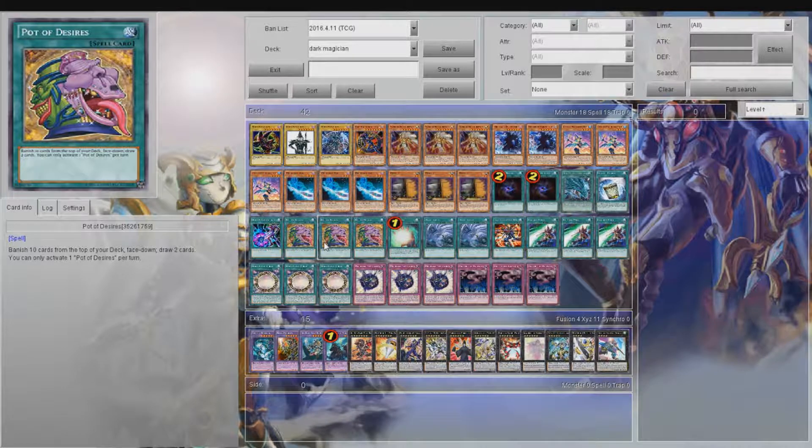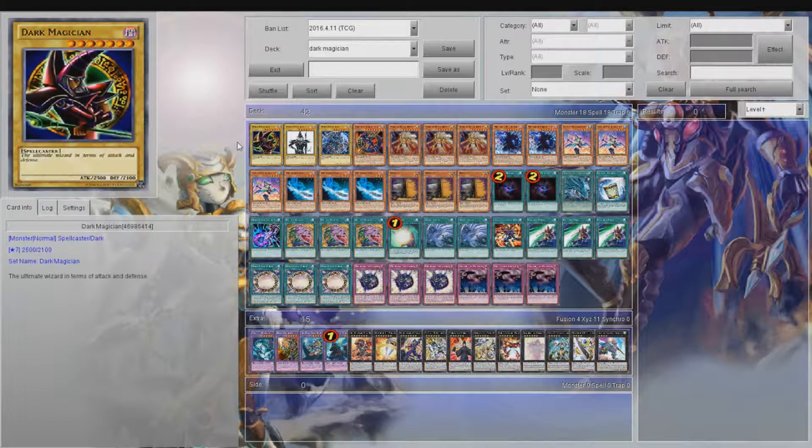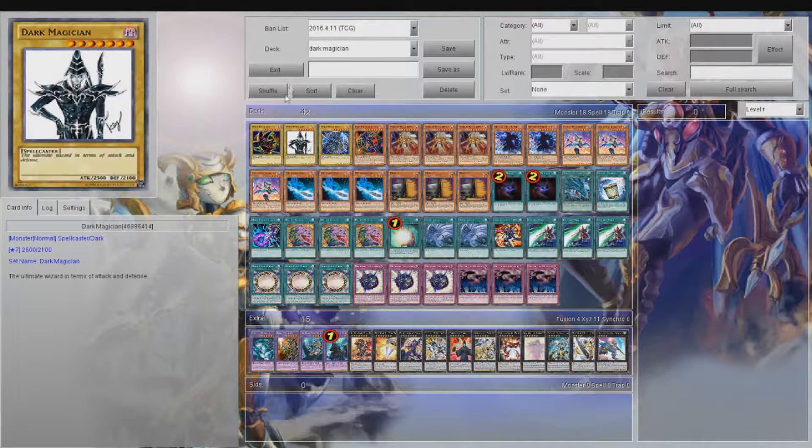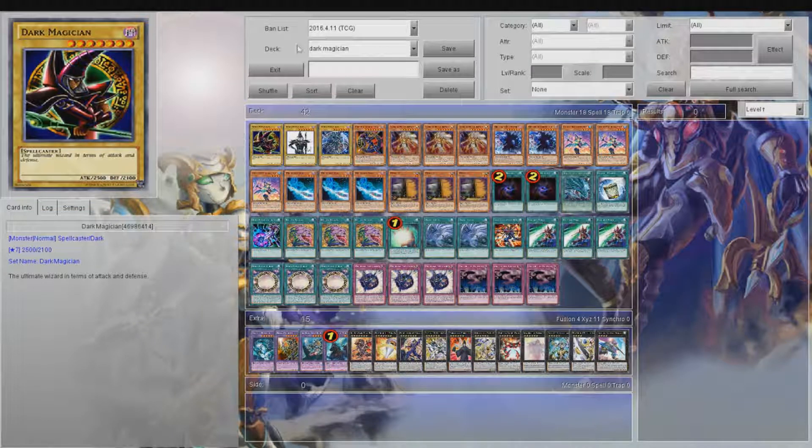We're running 42 cards in this deck. As far as competitiveness goes, not until we get Eternal Souls — once we get Eternal Souls this deck will probably be very competitive, because it's just such a good card. You can either search out your Harpie's Feather Duster or summon a Dark Magician from your hand or graveyard once per turn. Eternal Souls is just too good.